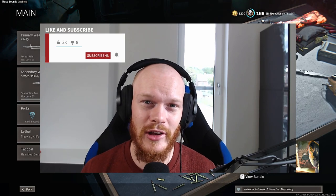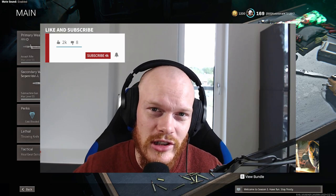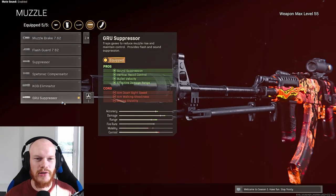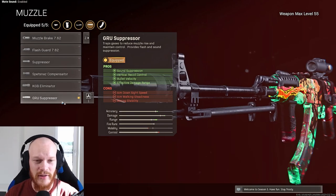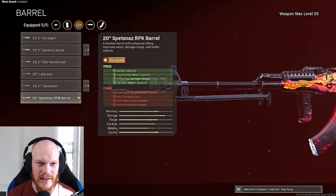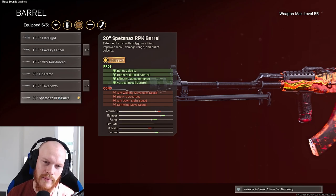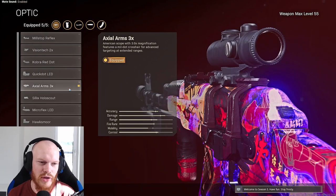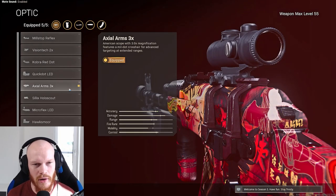Before we go into the class setup, if you enjoy this video leave a like — it will help me out a lot with the YouTube algorithm. If you're new to the channel, consider subscribing, we're almost at 5K. The first attachment we're using is the GRU Suppressor for sound suppression, vertical recoil control, bullet velocity, and effective damage range. After that, we use the biggest barrel, the Spetsnaz RPK barrel, for max bullet velocity and max damage range. After that, I would suggest the Axial Arms 3x scope.